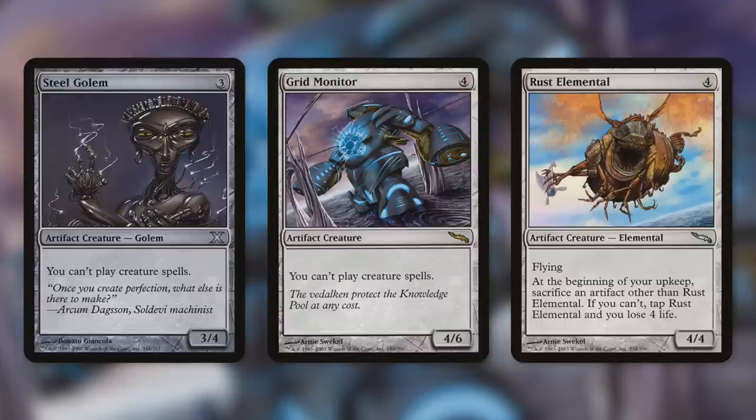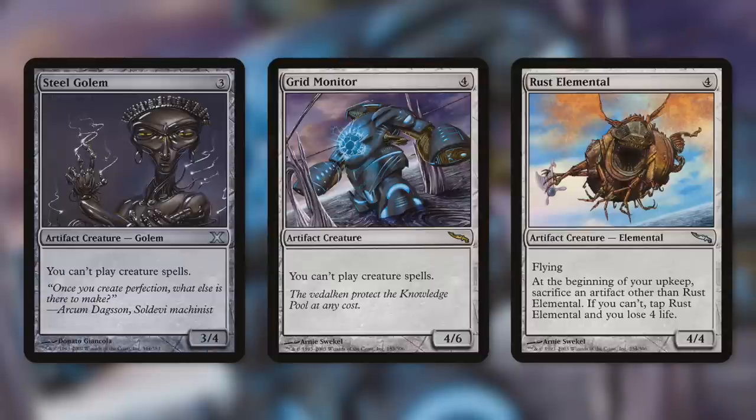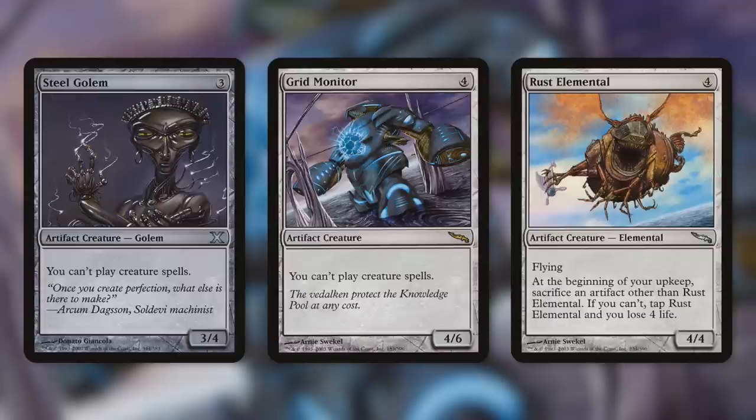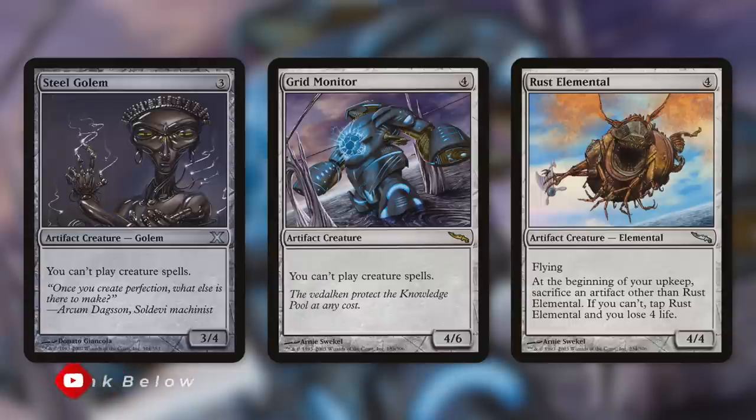Gridmonitor costs one more — a four-of-six — and you can't play creature spells. Now, with creatures they are more susceptible to being taken out because if an opponent is attacked by someone else, they can block with these and maybe just lose it instead of having to take it out themselves. But you might be able to get your other opponents on board to not attack into it, to ensure it stays in play and keeps that player shut down. And Rust Elemental, a 4/4 flyer that says if you can't tap Rust Elemental you lose four life — this can be a good way over time to just get rid of someone's artifacts, as they're forced to sacrifice artifact after artifact. They can't sacrifice Rust Elemental itself, and they can't safely block with it either since it taps and then they lose four life.